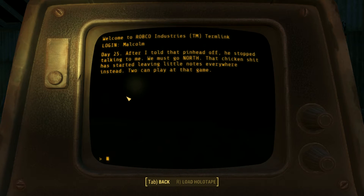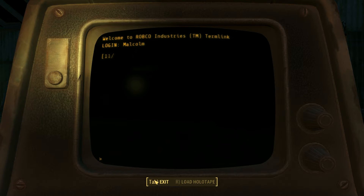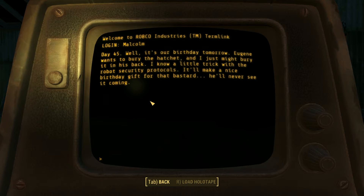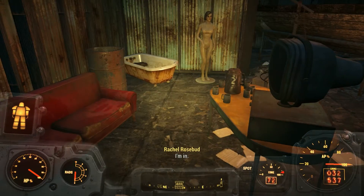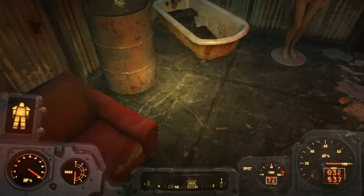Day 25 — after I told that pinhead off, he stopped talking to me. That chicken shit has started leaving little notes everywhere instead. Day 45 — well, it's our birthday tomorrow. Oh, they're like twins! Eugene wants to bury the hatchet, and I just might bury it in his back. I knew about the robot security protocols — it'll make a nice birthday gift for the bastard. He'll never see it coming. I think they killed each other!